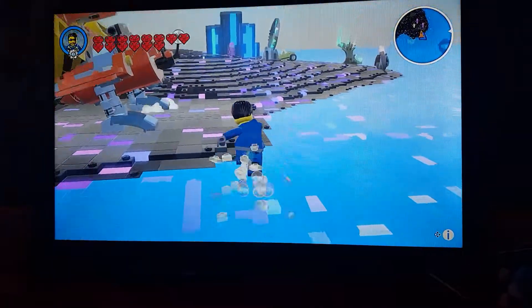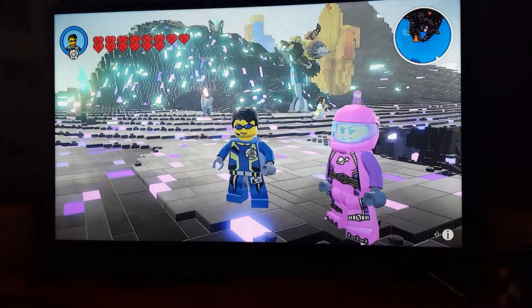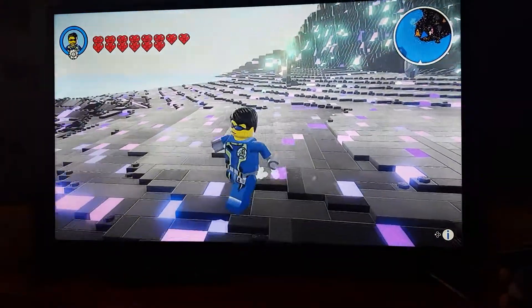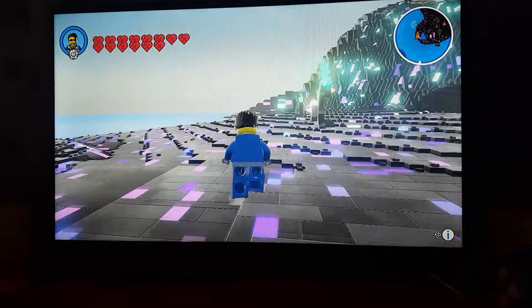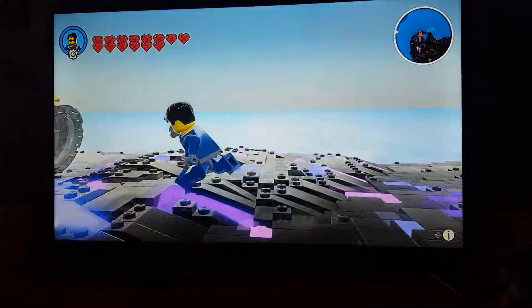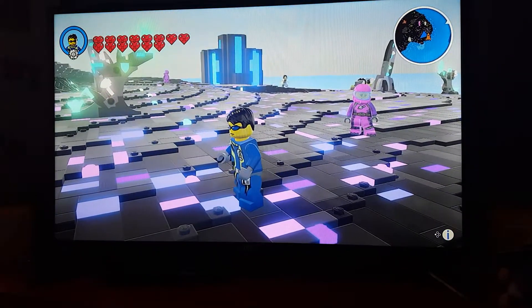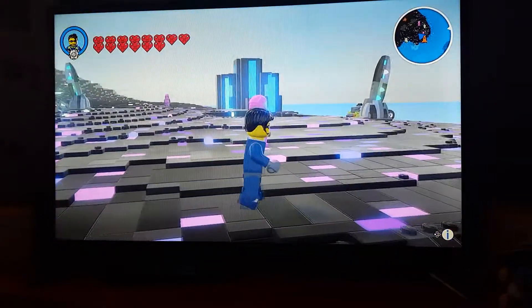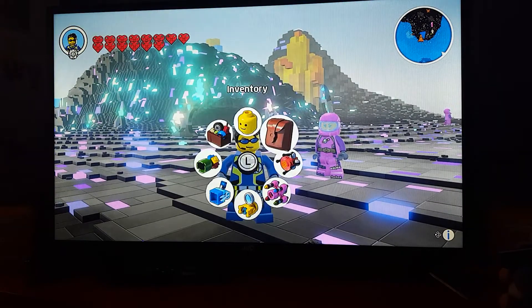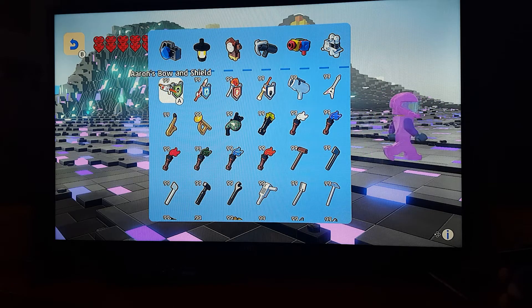If you're wondering how I have 14 hearts instead of the usual 4, in adventure mode sometimes this woman in blue will come down — she's a trader. One of the things she always sells is another heart that you can buy for 100,000 studs. She also sells weapons and devil items. The weapons she sells are randomized, I think. Also, since I played on the Switch I thought these might be Switch exclusives, but I saw these outfits on the Xbox so I don't really think they are exclusive.